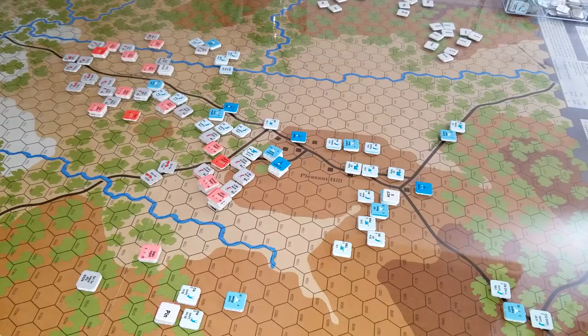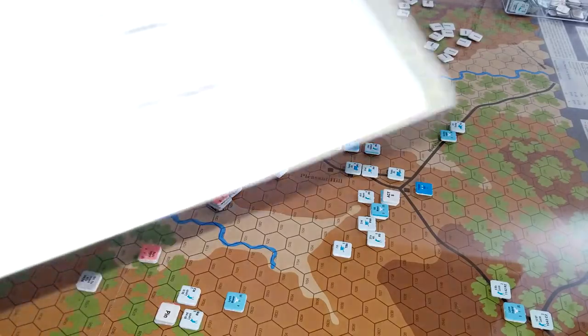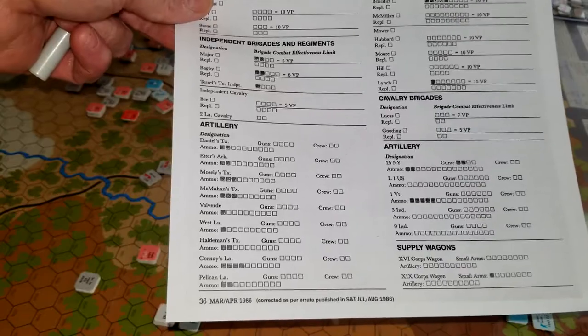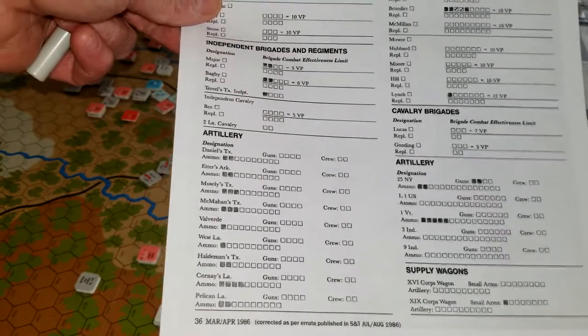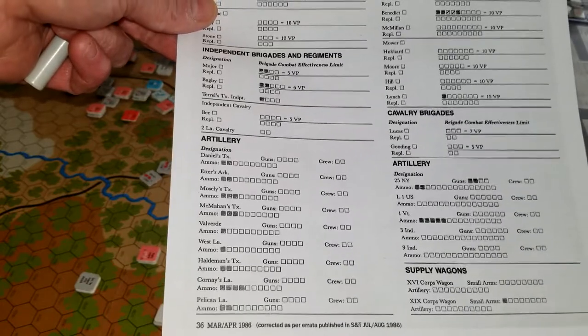So this has been fun so far — we've gotten through four turns. There's not as many units in this game as there are in something like Terrible Swift Sword or the other bigger games like that, but it appears to me that the Union can take a bigger beating than the Confederates can in most cases.